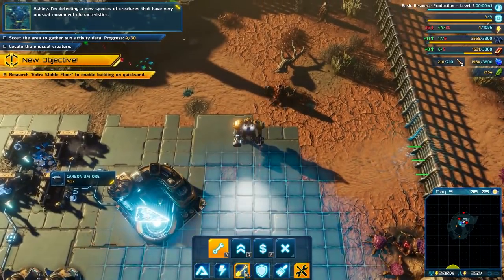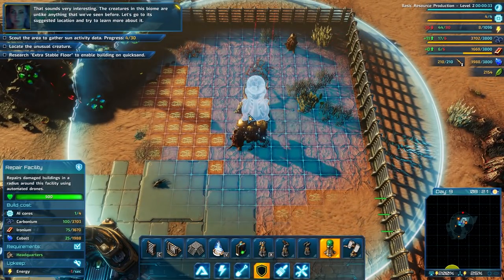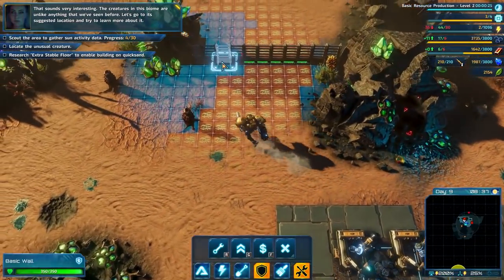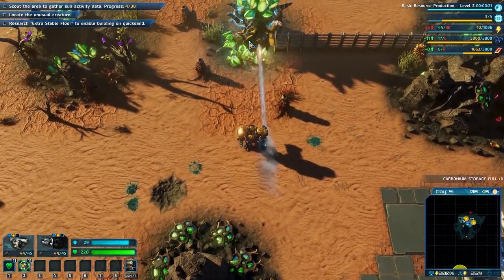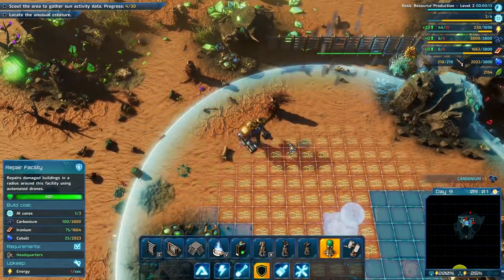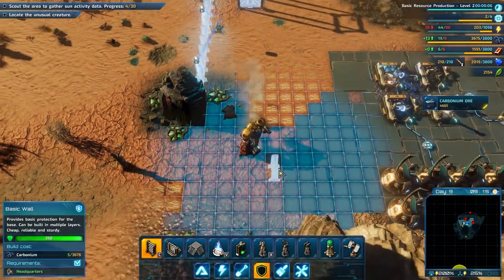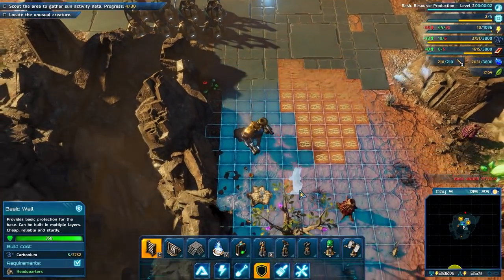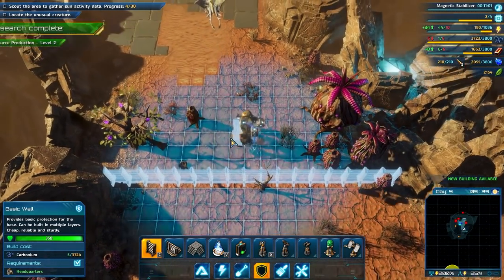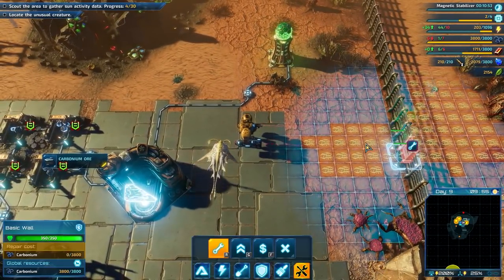So that's right out. At least I can build a wall. Ashley, you've placed this structure on quicksand - it is going to slowly sink into the sand. We should research extra stable floor tiles so we can place them over quicksand to prevent sinking. I'm detecting a new species of creatures with very unusual movement characteristics - the creatures in this biome are unlike anything we've seen before. Let's go to its suggested location. I'm just gonna have to blow a lot of these up. I'm gonna have to specifically build repair things if I want to wall off this base.